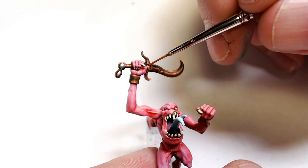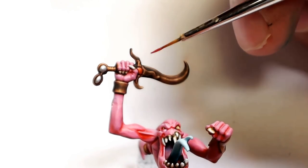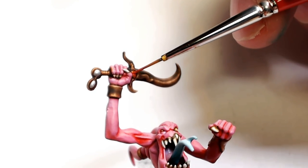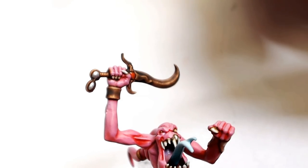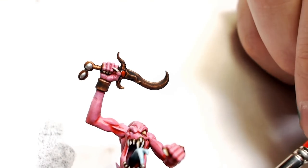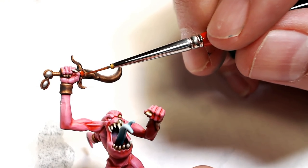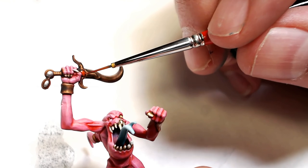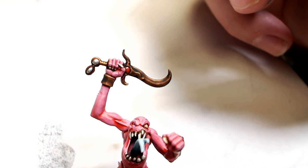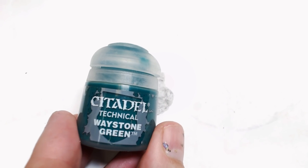We're going to try it again over here on a brighter gold. We're able to manipulate it — you do have a few seconds to manipulate it. It's a real thick, sticky technical, and it's definitely heavily relying on the metallic undercoat to get its effect. It's a deep translucent color. It's shiny. It is absolutely beginning to look like a gemstone, as you can see. It has a great look — it's like the next level. You've got glazes, you've got washes — this is something else. My favorite thing so far is that it's not difficult to apply at all.